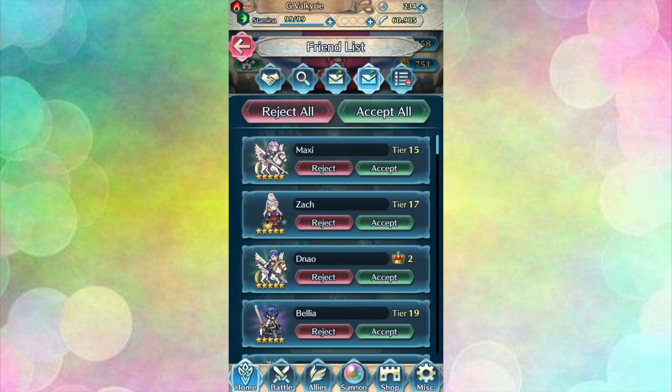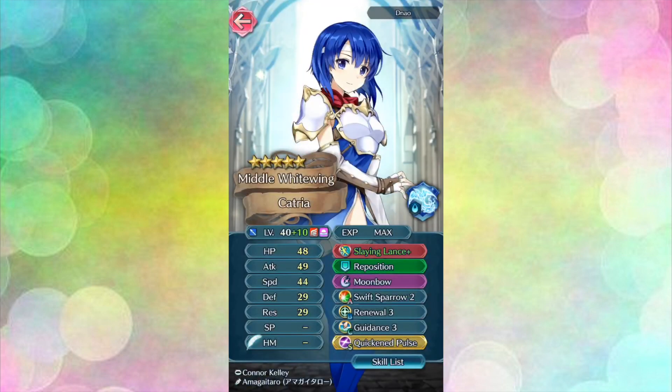Next we are going to check out the friend request list. First up we have an unbelievable plus 10 Catria from Denau — sorry if I butchered your name. Catria is sometimes foddered for Luna or her weapon which can be further refined into a slaying lance, but you clearly love Catria and spent a lot of resources on her. Your Catria has great HP at 48, an attack stat of 49, and fantastic speed of 44. She's got good mixed defenses with 29 defense and resistance. You have evolved her native Killer Lance into a Slaying Lance and refined it, which is a great choice. Her weapon accelerates her cooldown trigger, which will be quite helpful with a two-turn cooldown special like Moonbow. She's also been given Quick Pulse as her seal so her opponents better watch out — they're going to feel the wrath of Moonbow very quickly.